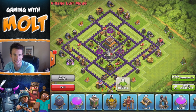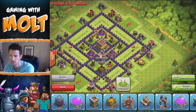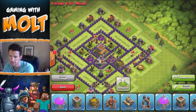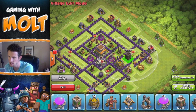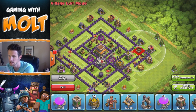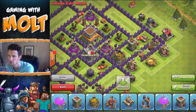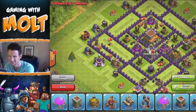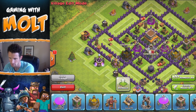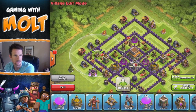Next we're gonna bring in some other random buildings, working our way around. We're gonna put the dark elixir storage right here on the right side. We're going to space these out evenly and bring in the cannon and the archer tower right here — you can see this has a little trap area for troops to walk up into and get owned.